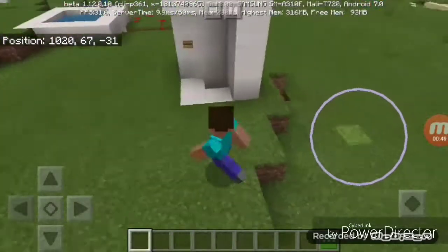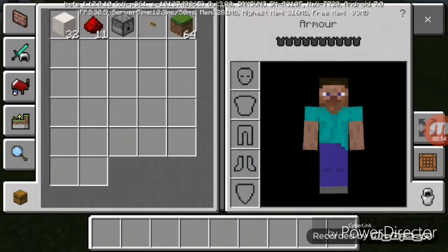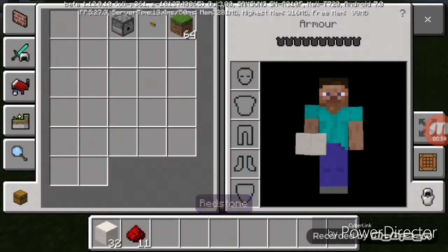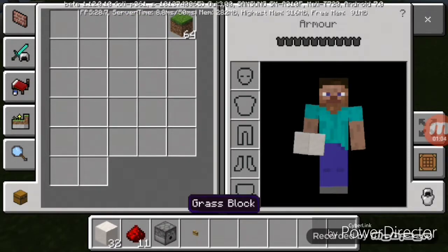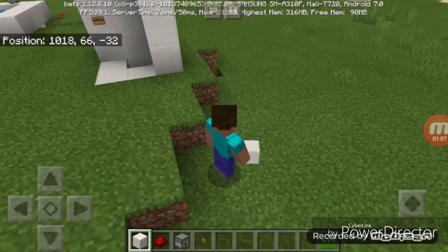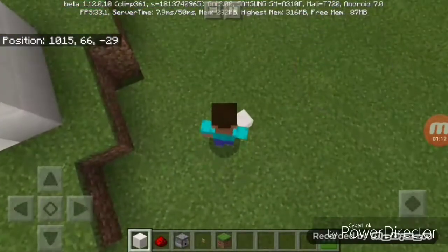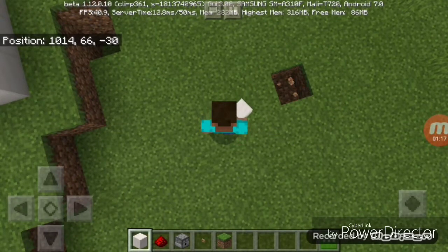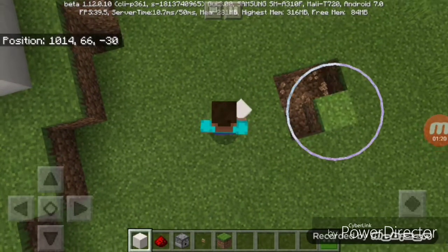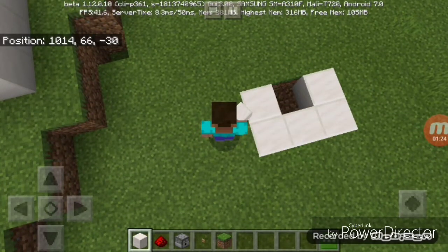The things you will be needing to build this shovel are 23 blocks of quartz, 11 redstones, a dispenser, a button, and a few more blocks of quartz. Let's start building it.